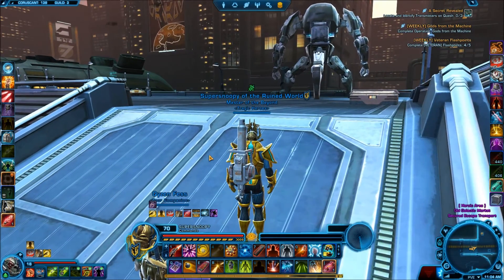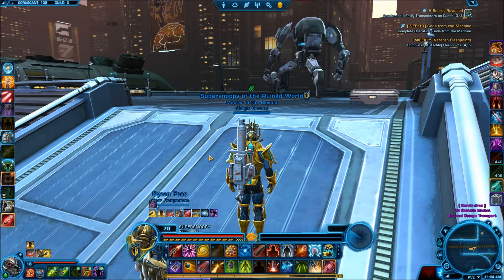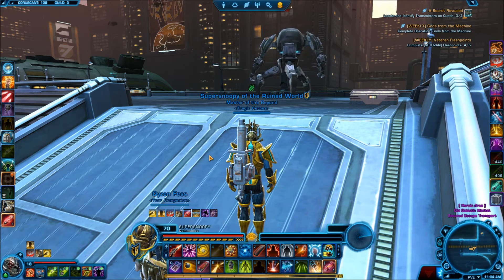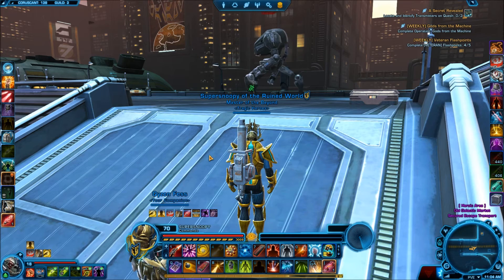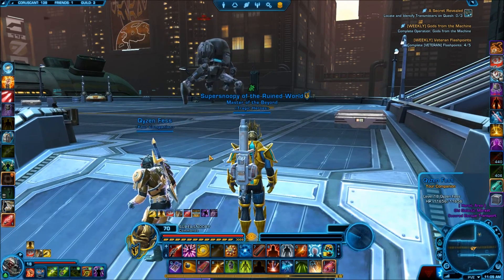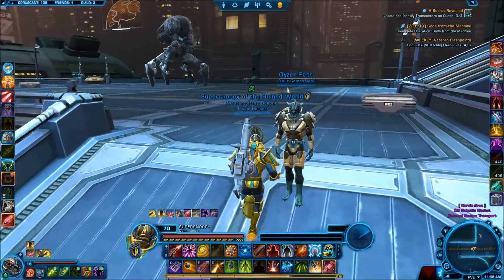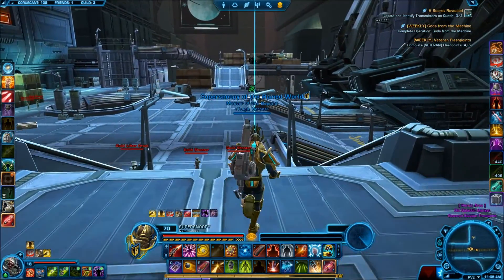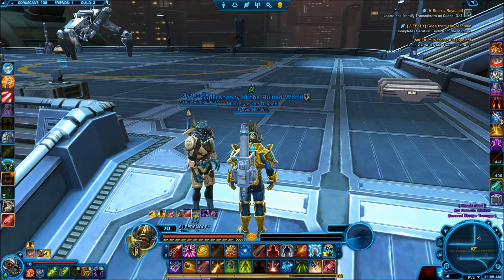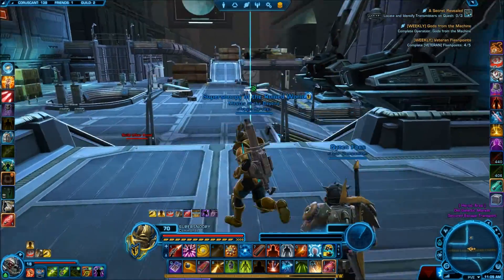Another thing that should be noted is he can make it so you take 20% more damage at random times. It's very important to be aware of that — that is going to be a time where I personally heal and try to survive. Besides that, the more he attacks you, the more damage you take, and then he will use one of his special abilities. He throws a pulse on you and essentially does a ton of damage unless you interrupt it. Or if you can't interrupt it, if you have diversion — if you're on a commando — you can absorb two of the hits and not take any damage.